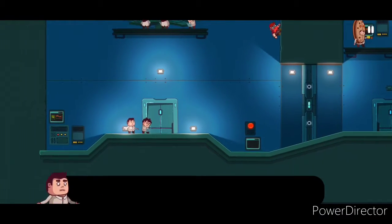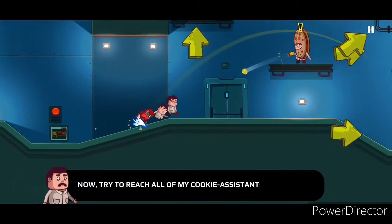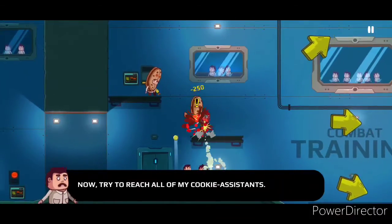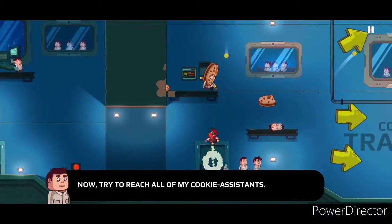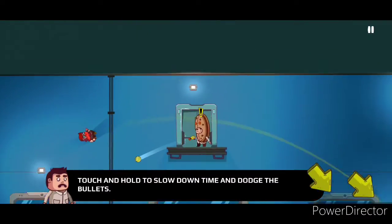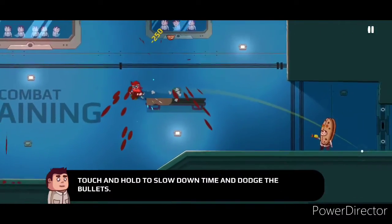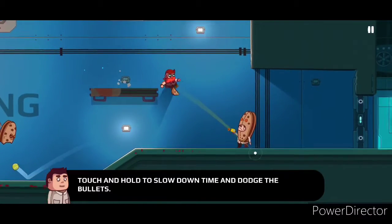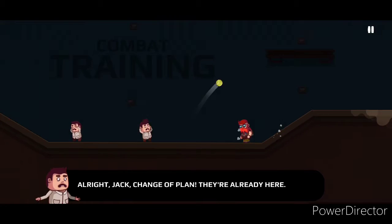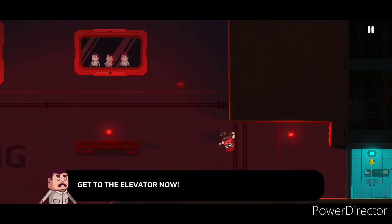It's time to improve your reflexes. Follow us to this adjoining room. Now try to reach all my cookie assistants — kill indiscriminately if you need to. Touch and hold to slow down time and dodge the bullets. I dodged bullets! I'm like Neo! Change of plan, they're already here. Get to the elevator now!